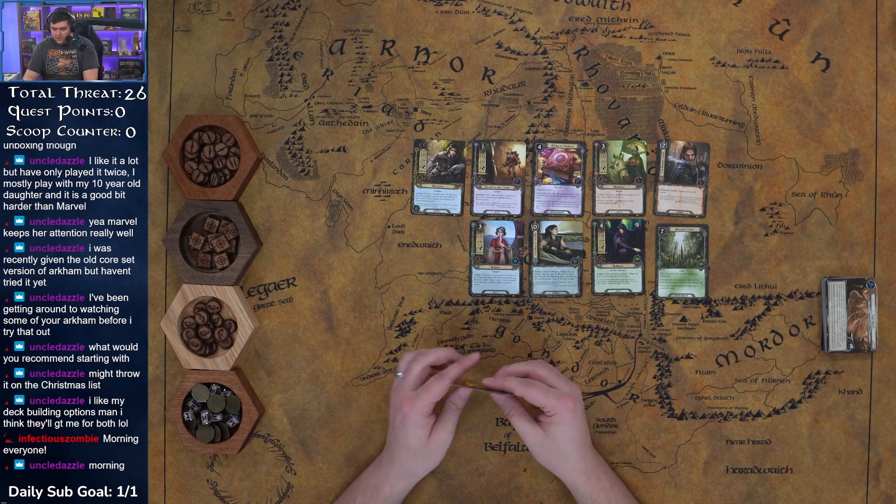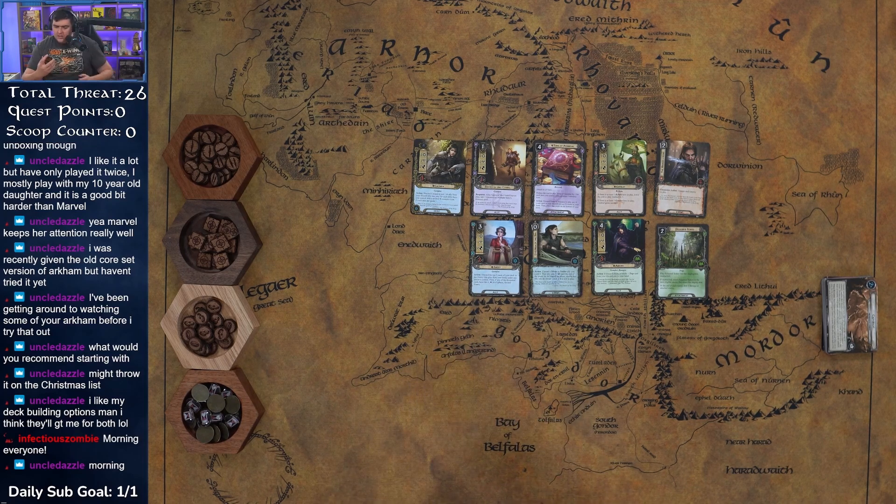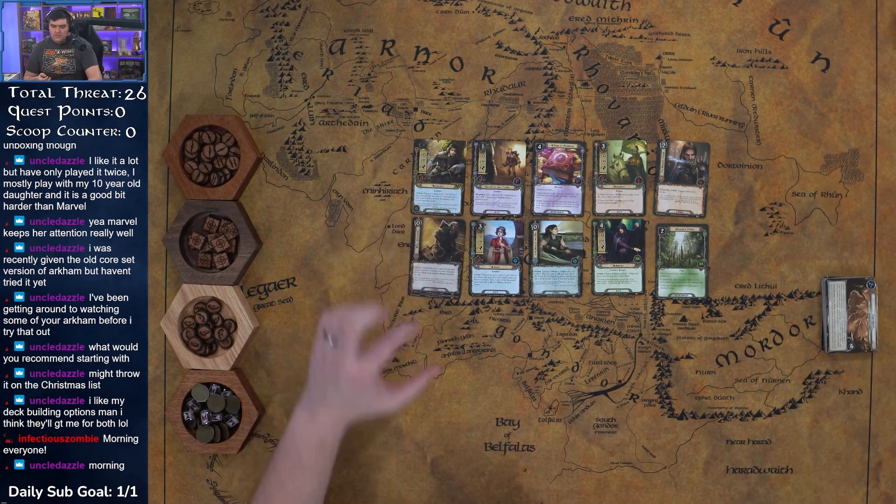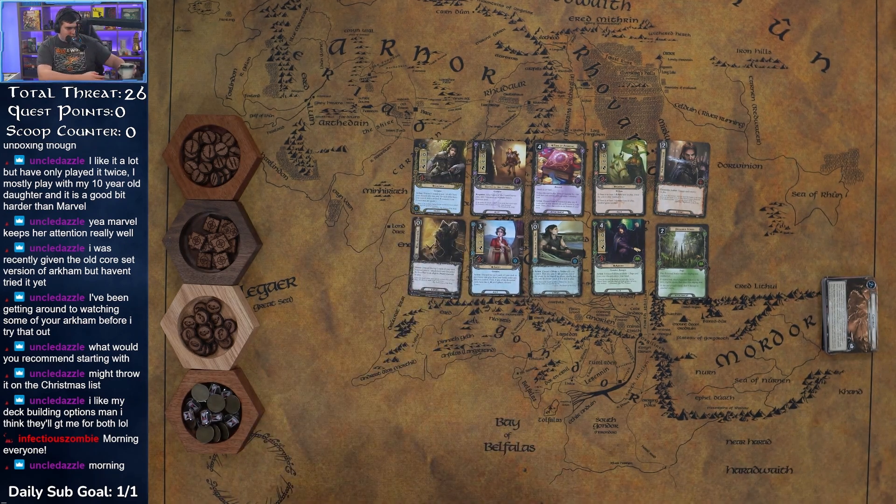Our grey card is Well Equipped. Discard the top two cards of your deck; you may attach one attachment card discarded this way to an eligible Dwarf character in play. I really like that because we have a lot of ways to manipulate the top cards of the deck with Stargazer. You could get Citadel Plate out for free — a four-cost for zero. That makes me want to dance back and try some Dwarves.